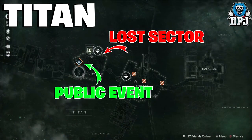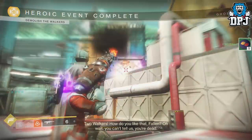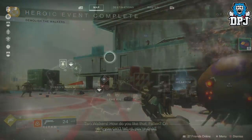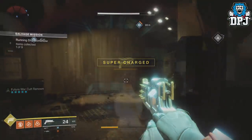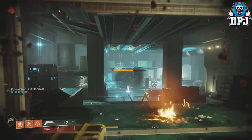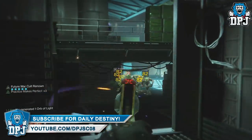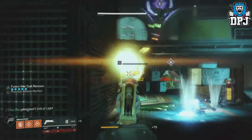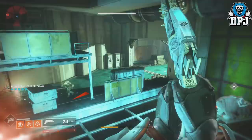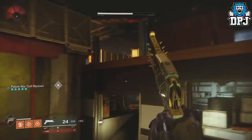Then what you want to do is locate another public event about to start. On Titan you want the Siren's Watch public event, which is Destroy the Arsenal Walker. Once you have done this and got that extra Renown via killing the HVT or doing an easy patrol mission, head to this lost sector right here. This lost sector can seem pretty difficult going in for the first time, but once you know the certain routes to take it's actually very easy. The shriekers you can avoid and the boss you can take down within seconds. I lay a little damage into the boss until he runs into the final room, sometimes take out a shrieker, then follow the boss into the final room, jump up into the room the knight is hiding in, kill him and lay it down on the boss.